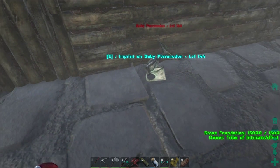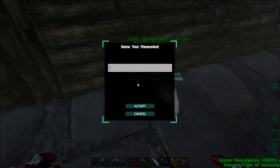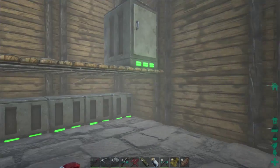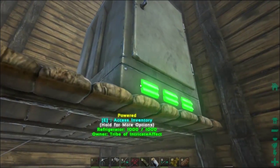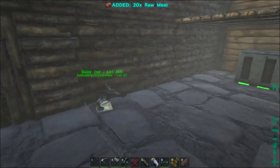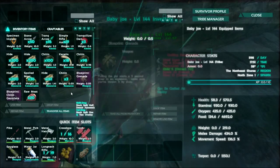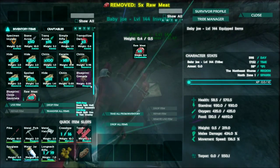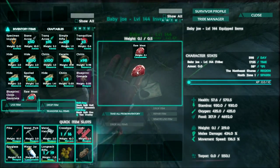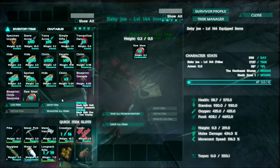I walked away from that egg for like two seconds and it hatched. We have a little baby pteranodon here. Let's just call him Joe for right now. Since I've been away I'm afraid he's hungry, so let's get some food in here. I know he can't keep very much in him. I'm sorry, I meant to bring you guys back so you could watch him hatch. His health is down quite a bit, so you've got to keep feeding him. He was good and hungry.